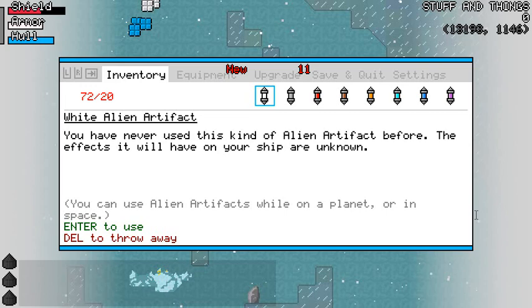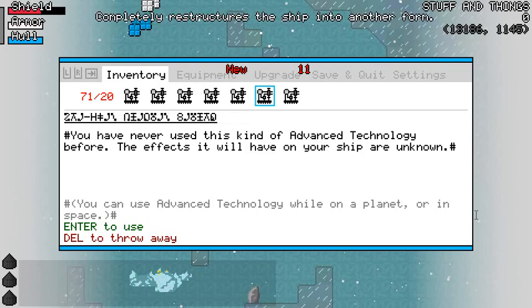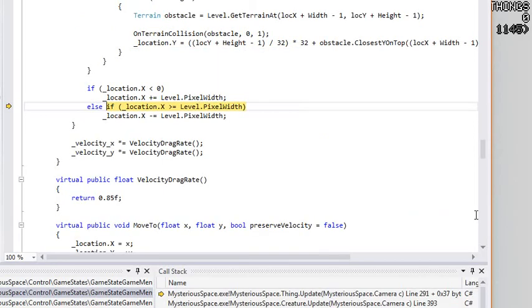This update is making everything harder. We've got the cursed and blessed inventory items, and I've added more advanced technology effects. I can't even remember all of them off the top of my head, but I'm trying to lean toward them being good, though there are some dangerous ones. There's one that spawns a bunch of enemies. One completely restructures the ship into another form — and apparently crashes the game, because I haven't fully tested all these things. Anyway, there are bugs to resolve and fix up, which is why I said I'd be waiting until the end of the week.